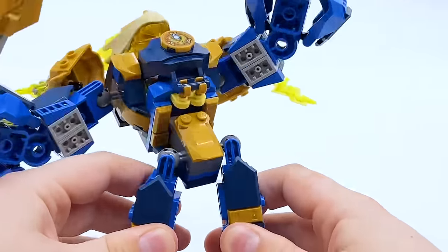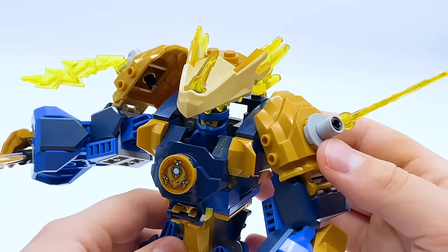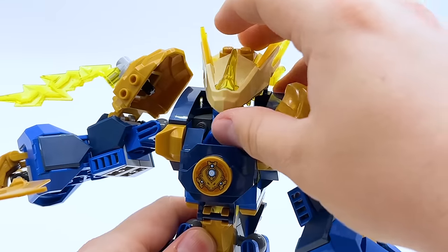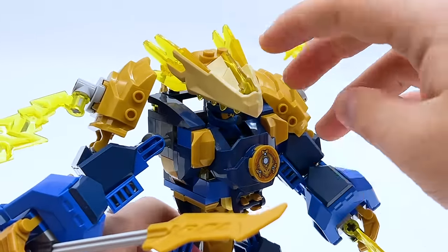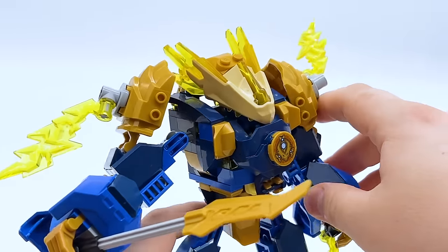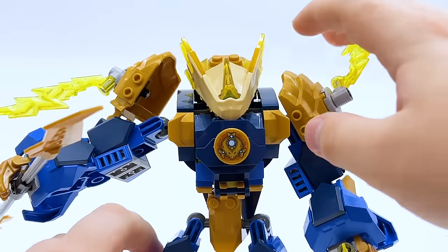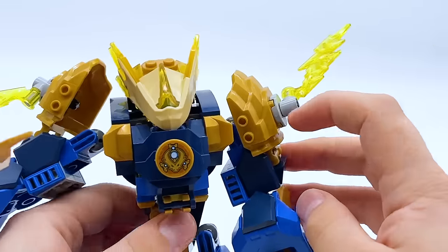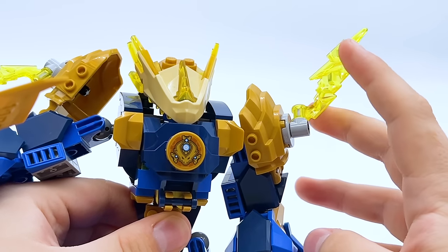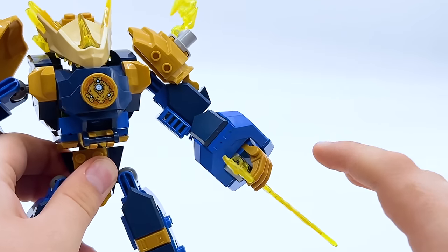On top of the cockpit, I used a dragon jaw piece, which I was debating whether or not to include. The official Lloyd mech from this line does have a helmet, so I didn't think it was too out of place. My favorite thing about it is the jaw can actually close up to fully enclose Jay, so it feels like a lightning dragon mech. I wanted to give off the impression that all this lightning energy is being charged at the top — that's what the dragon head does, with all this trans-yellow coming out the back, continuing into the shoulder where lightning effects come out.